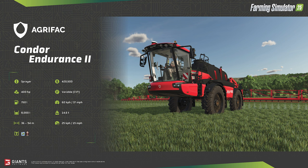Let's introduce the first new brand of the week to the Farming Simulator franchise with the Agrifac Condor Endurance 2 Sprayer. Keeping to its name, the Condor — when the sprayer spreads its wings — can have a boom width between 36 and 54 meters. The sprayer holds either liquid fertilizer or herbicide, and its 400 horsepower engine with a variable CVT transmission will move this 14.6 ton empty machine at a top road speed of 37 miles per hour and a working speed of 15 miles per hour. It holds 8,000 liters of product and 750 liters of fuel — but what won't be light is the $420,500 price tag, making it viable only for the most profitable farmers.